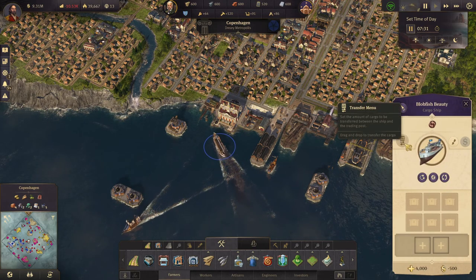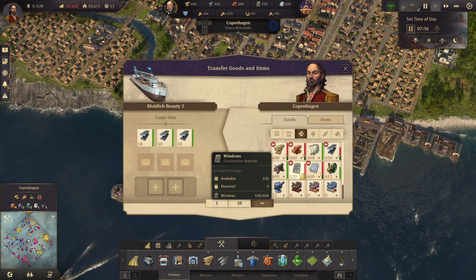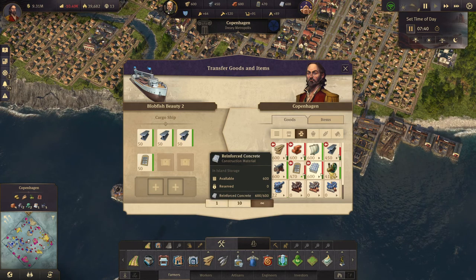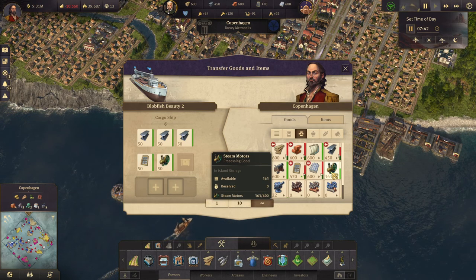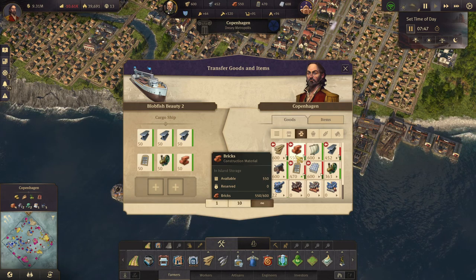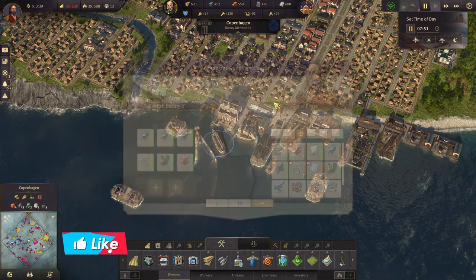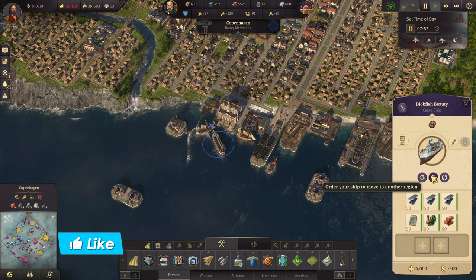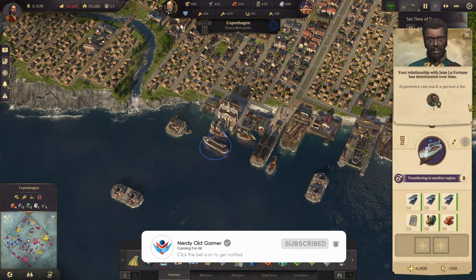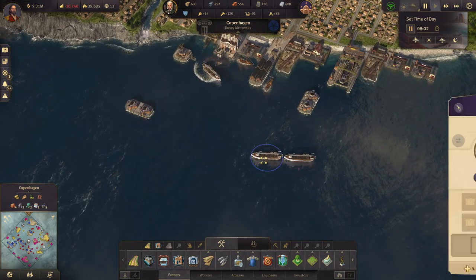Grab some steel beams, maybe some windows, steam motors, and some bricks. You are heading to the new world — to Katahena. Cargo stations.